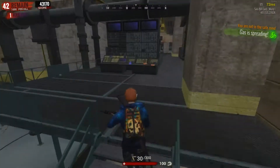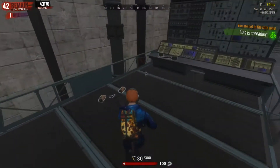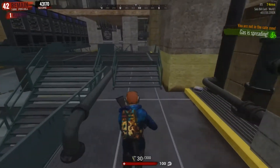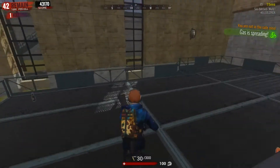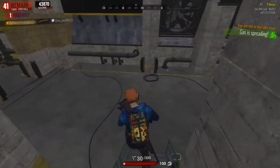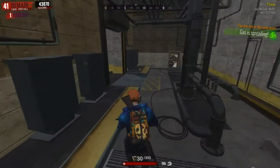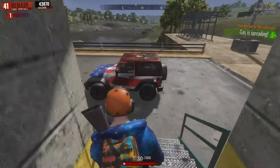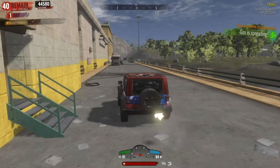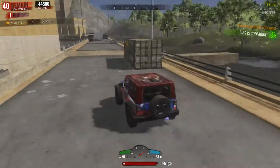When there are only five people remaining, this is the most crucial part — you want them to fight it out. When it says three remain, you want the other two people to fight it out. What I like to do is push for first or second place. Second place gets you around 580 skulls, and first place gets you a thousand skulls.